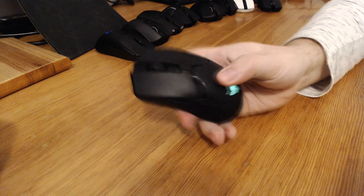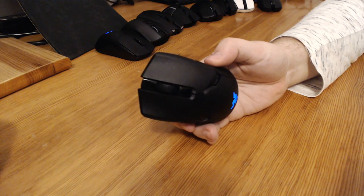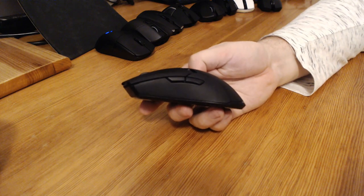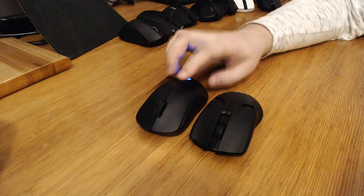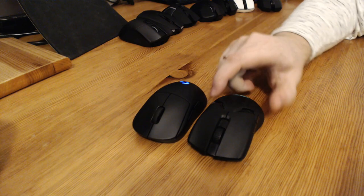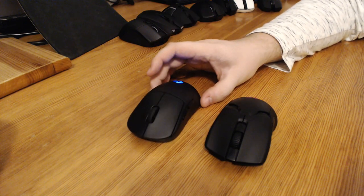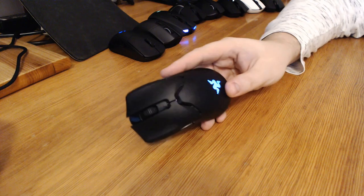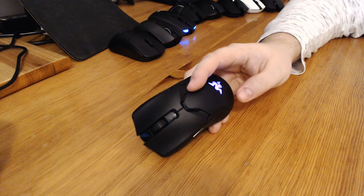Next up we have the Razer Viper Ultimate — it's a new mouse. When I was starting this video it was not even available in my country. Thank you very much to Razer for sending one. It is a mouse specifically designed to compete with the G Pro Wireless. It has a similar shape although it is not as tall, which is a plus in my book. On paper it is slightly better than the G Pro Wireless in every single thing — slightly better latency, slightly better battery life, a little bit lighter, and it comes with extra equipment. The listing price is $150 in the US, though in Europe it's more expensive, around $180.